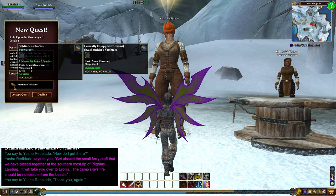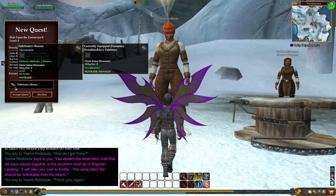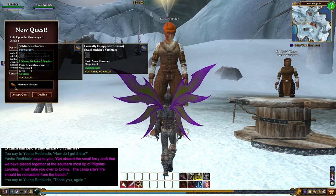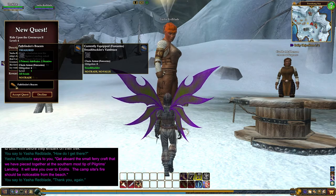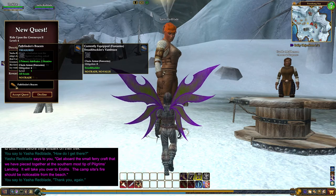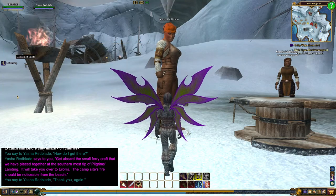It looks like once we do that we're going to get some bracers — pretty good upgrade. Lower mitigation, but we get more primary attributes and stamina. I don't understand these upgrades — they're also kind of downgrades. They have half as much mitigation, but you get stamina which gives you more health, and primary attributes which give you everything else, so it would give us more power and health. Partial upgrade, partial not — not that thrilling.